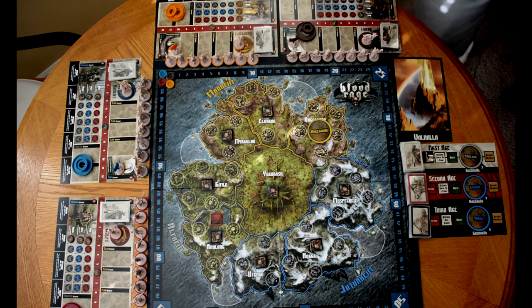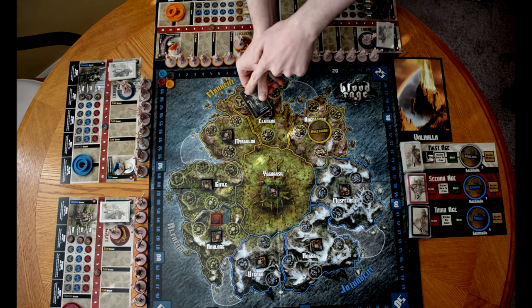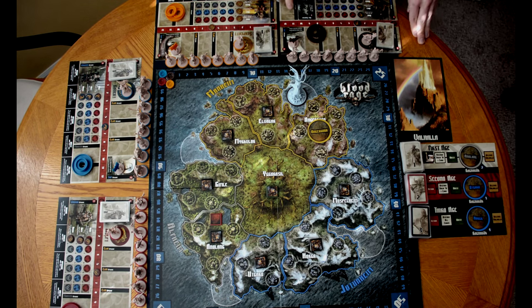The upgrade action lets a player choose one upgrade card from their hand and pay its rage cost shown in the red circle. Then they place that card in the appropriate slot on their clan sheet. For example, a Sea Serpent costs three rage — we move our rage down three and place him in a monster slot, then grab his token. As a bonus, when you upgrade a ship, monster, warrior, or leader, you also get to deploy that model for free if it's in reserve. Since the Sea Serpent counts as a ship, he goes into one of the four fords. You essentially get two actions for the cost of one.